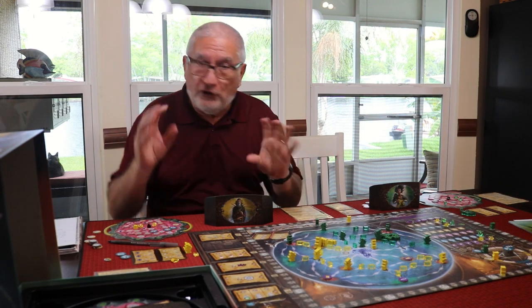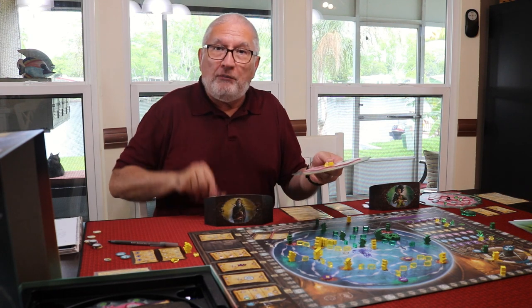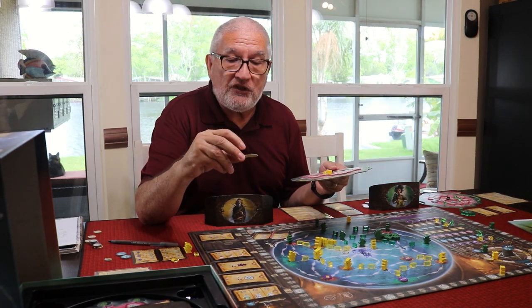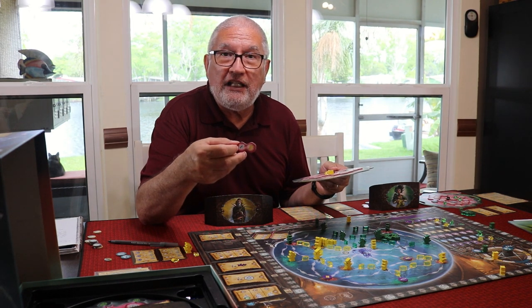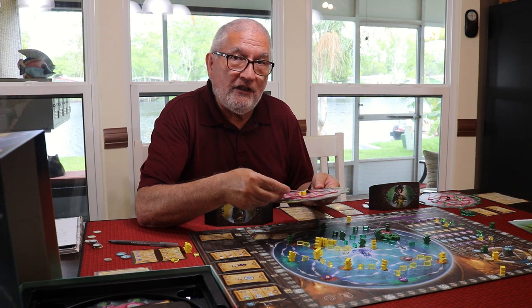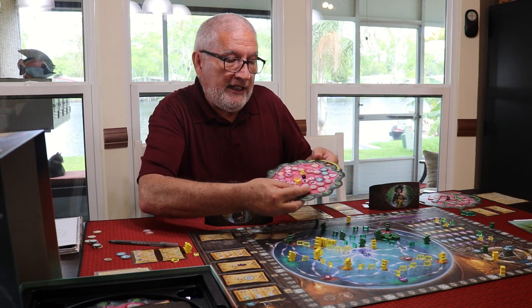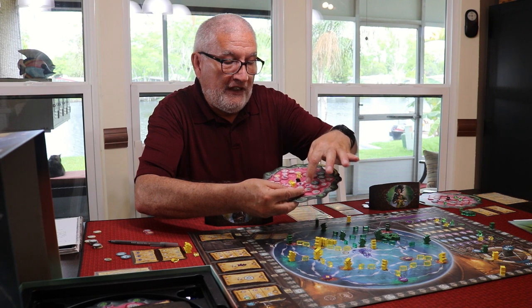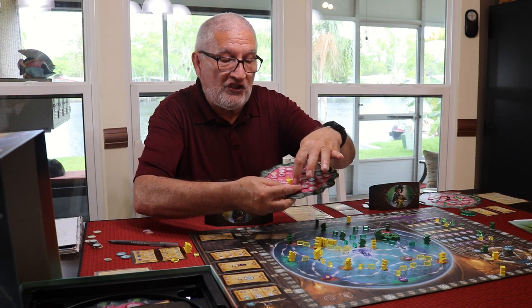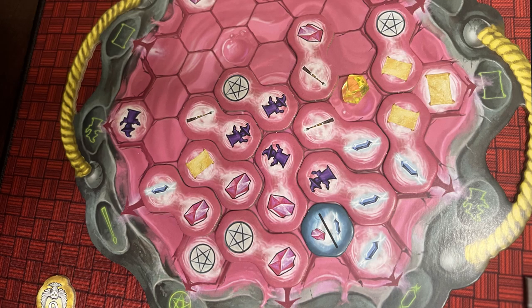The secret to this game is working this cauldron. On this cauldron, you're going to be placing these double hex tiles. These double hex tiles have a picture of an action on each end — for instance, a scroll and an energy — and you're trying to hook these together to combo things. I have six pentagrams hooked together here. When I played this tile, it gave me six pentagram actions, so I was able to move on the pentagram wheel six spaces. That's huge — you're trying to hook these things together to get as many like items connected as you can, because you get all those actions.